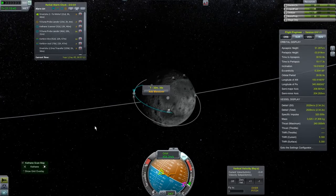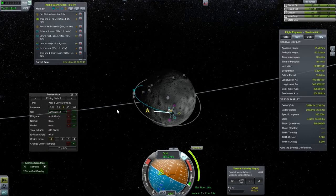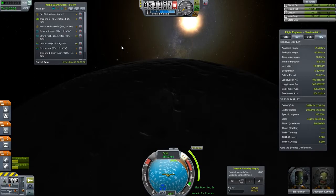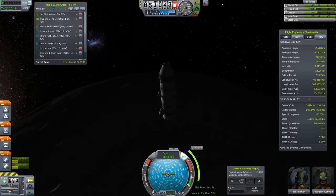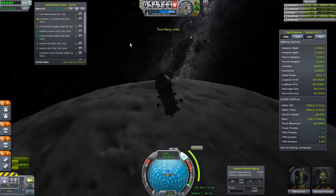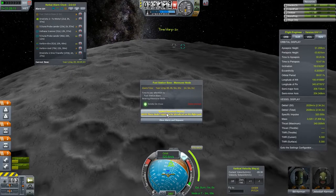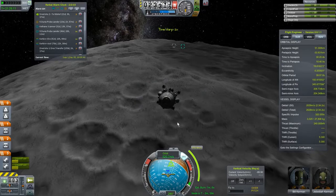Coming in for our final approach — that looks pretty darn good, I think I'll go with that. A minute and six seconds to slow down, so we'll probably want to start around 40 seconds before periapsis. Let's hit F5 and aim ourselves at the base. We're still going to be in the sun, which is nice — our solar panels should stay in the sun. Let's crank up time. This is where it gets dangerous — there's our base. Let's replace the maneuver node and close the alarm.